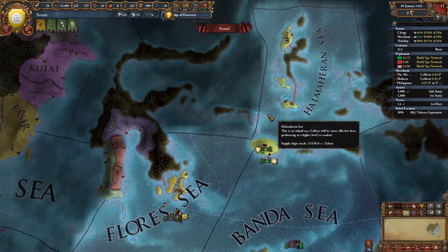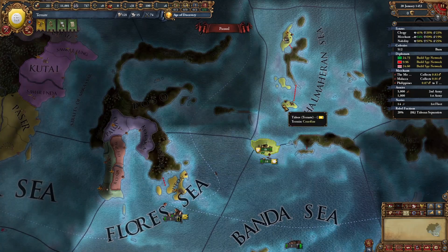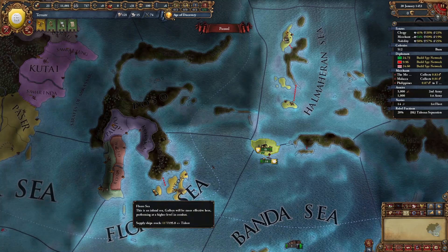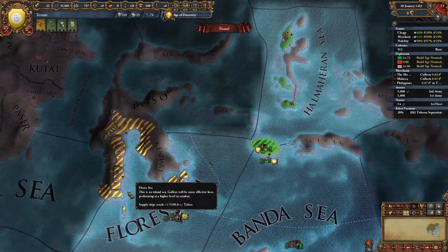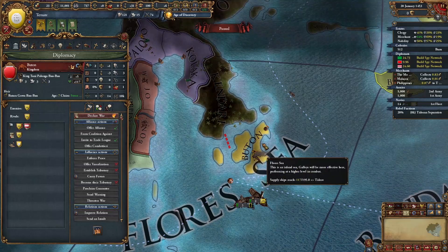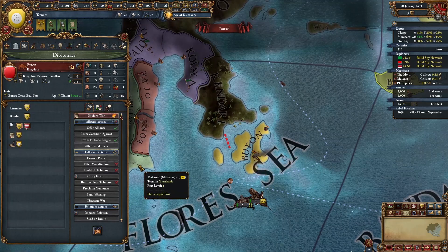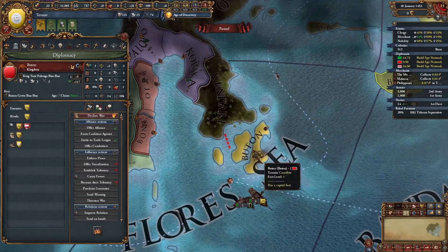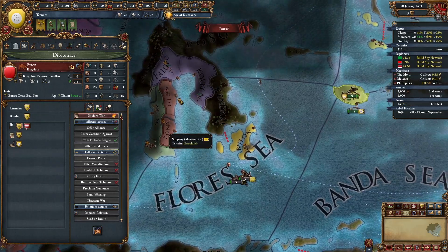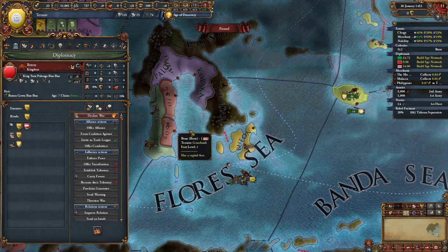Now that some time has passed and I've finished rebuilding — because the other nation I was fighting along with Tidori did destroy some of my ships — it's time to declare on the weakest of these nations over here. By now you should have built up your spy network. In my case, the weakest nation seems to be Bhutan, since they don't have any allies and they just finished a war with Makassar, so they should be pretty weakened. In your case, some other nation might be the weakest — whichever one it is, that's the nation you're going to declare on.